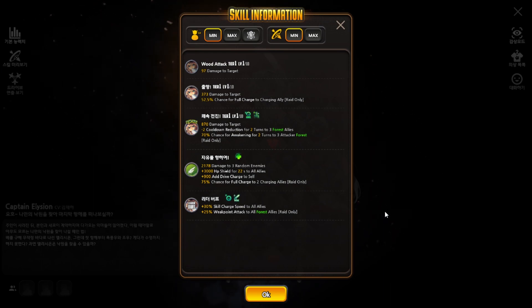The slide skill also has a 70% chance for awakening for two turns to three attacker wood type allies — raid only. For the drive skill: 2178 damage to three random enemies, plus a 3000 HP shield for 22 seconds to all allies, plus 900 drive charge to self, and a 75% chance for full charge to two charging allies — raid only. The leader skill gives plus 30 skill charge speed to all allies and plus 25 weak point attack to all wood type allies — raid only.